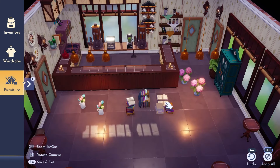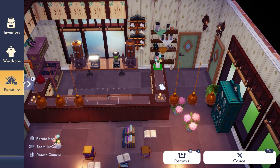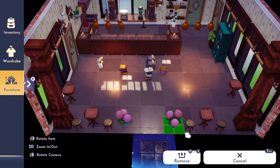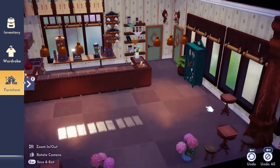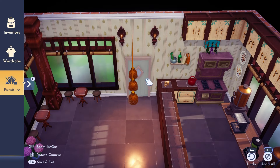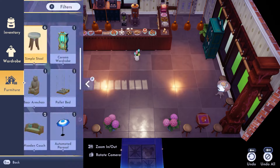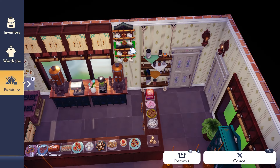For the counter section I used two bigger units to put things on, because I really wanted to use the new Monsters Inc coffee machines from the star path. Unfortunately these are too big to go on a normal counter - they're a four-square item - so I needed a bigger table to place them on. I decorated around that and added lots of different sweet treats on the counters so people could come and select what they wanted.